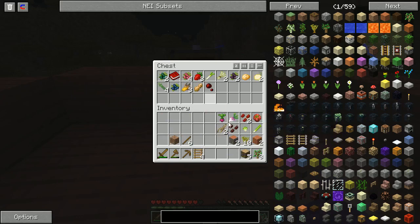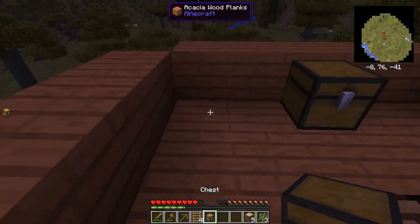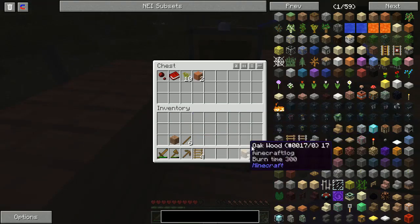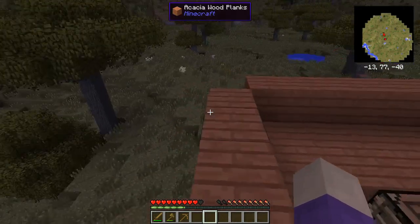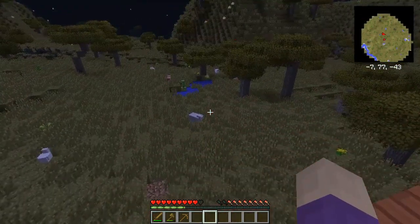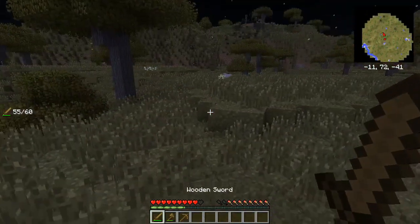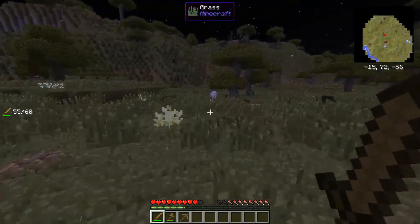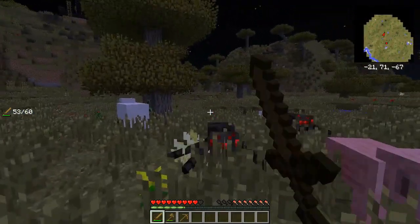I have a ton of food to work with for now. Do I see any bad guys? I see a cow and a few sheep. There's enough sheep — I'm going to see if I can find one.